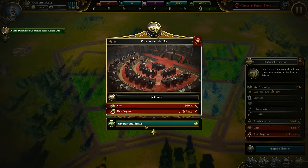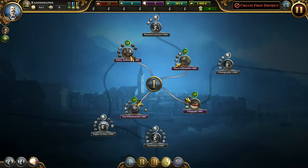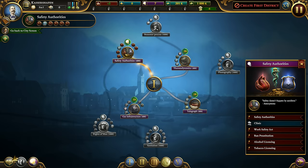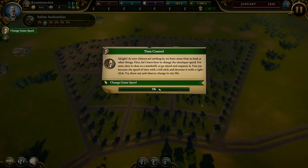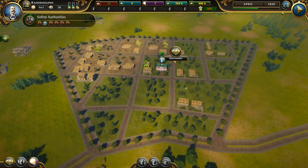Create the first district using personal funds. Now I can choose an invention - safety authorities or something else. I'll go with safety authorities. Let's go back to the city. These new citizens are settling in. We have some time to look at other things. Let's learn how to change the time speed - January, February, nice.